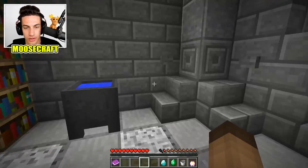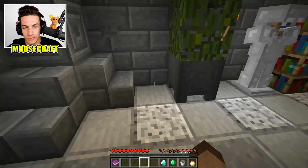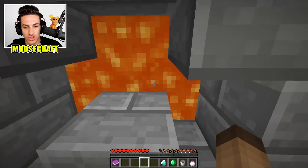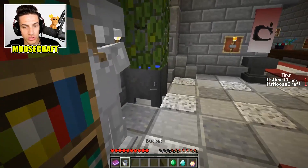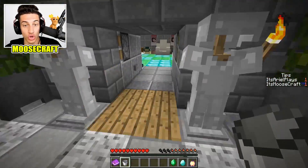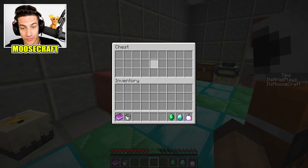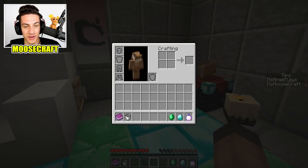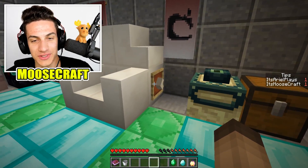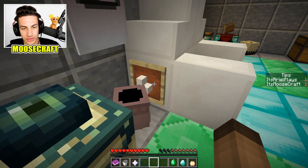Wait, are we on the other side of the house? No, we're not. There's gonna be a trick for us to get to that other side. It's gotta be something super impressive. Another star! That guy is so smart — the owner of this map is so smart. He definitely knows what he's doing with commands.